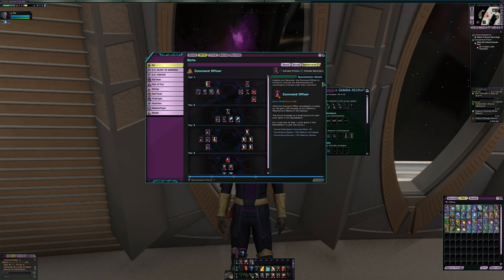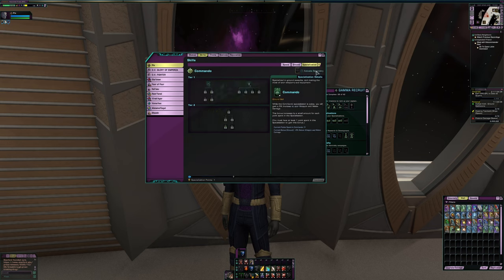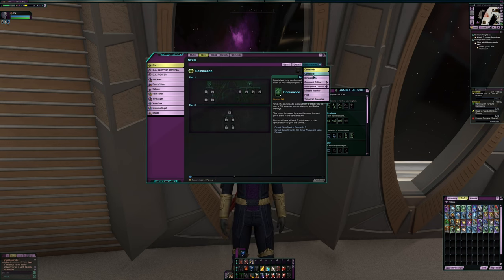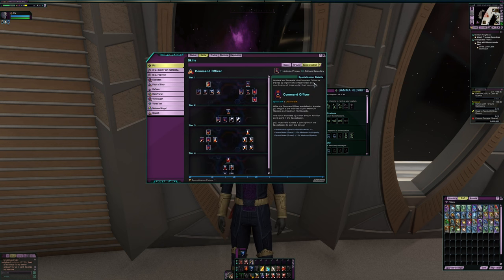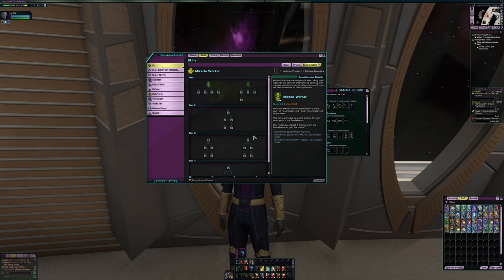Right now I have Command Officer as a secondary because I'm doing some ground combat — you get more benefits from the Command specialization than from Strategist on the ground, since Strategist is purely a space specialization. Commando is specifically designed for ground combat, but I'm using Command instead which is also pretty good. I've been putting the rest of my points into unlocking all the skills in the Temporal Operative specialization — I'm more than halfway to completing it.